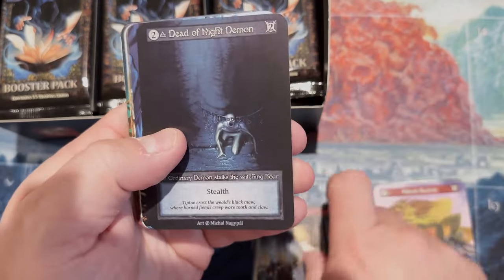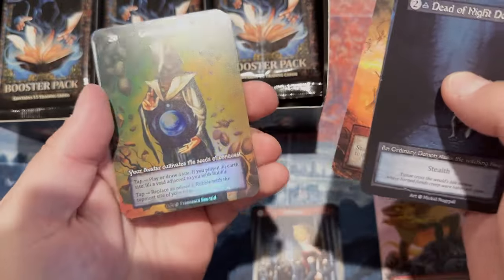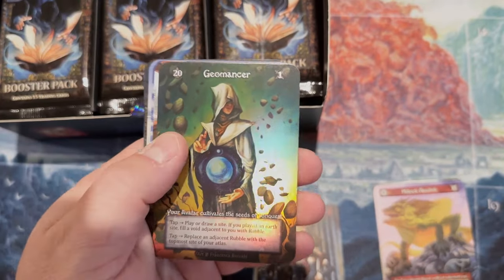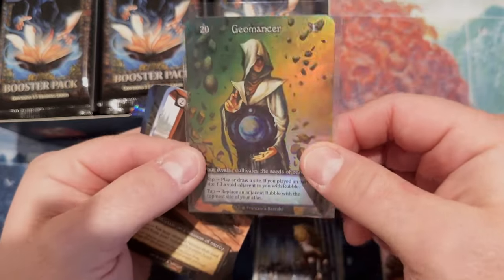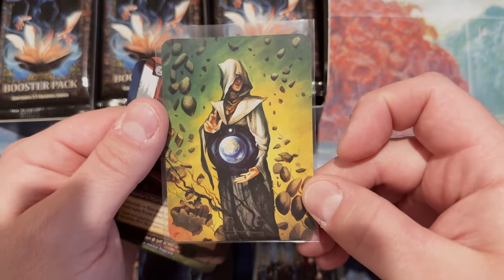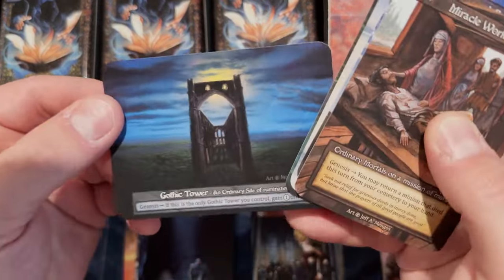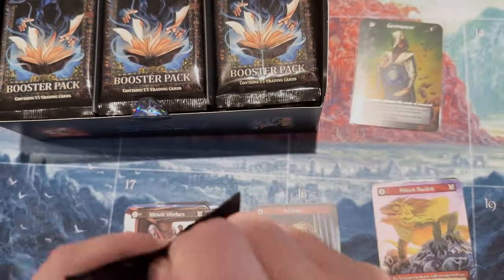I actually need this. The goal here isn't to pull anything crazy - I mean obviously if we do, we do - foil Geomancer, nice. But the goal is really to finish the non-foil Summer set. If you've had a chance to see Summer, you can really see how deep the yellows and greens are on this Geomancer. Miracle Workers, Cloud Spirit, Porcupine - and even the blues in that Gothic Tower, the blues are the ones that really pop.